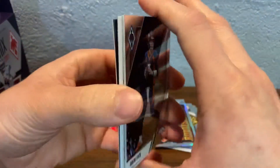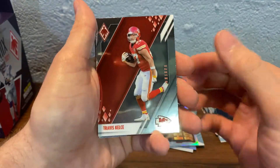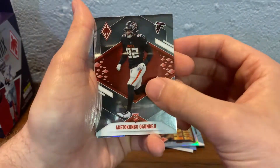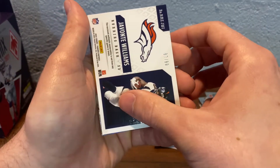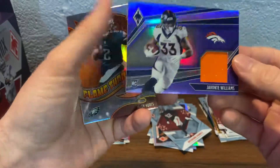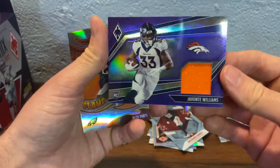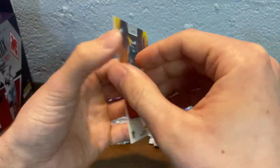Next pack. I think we have another hit in here. Drew Lock, Travis Kelce. I'm not even going to try to pronounce this guy's name. And Javonte Williams. I think this is just a mem card out of 99 — nice looking jersey card, it's a napkin patch but purple. Nice looking jersey card, I'll take it. And a Flamethrowers of Jalen Hurts.